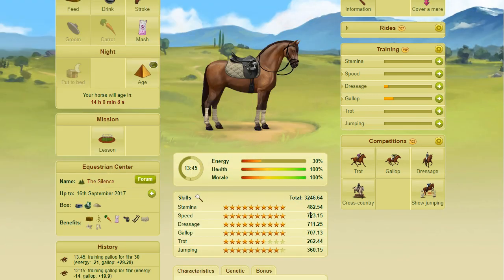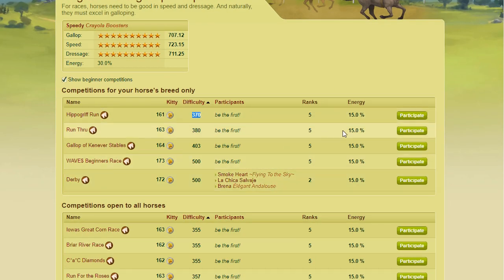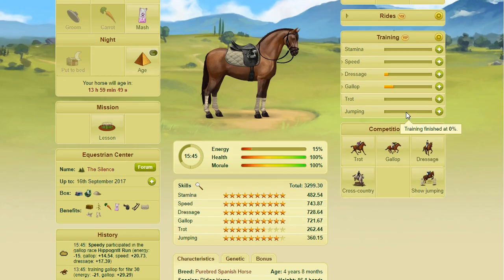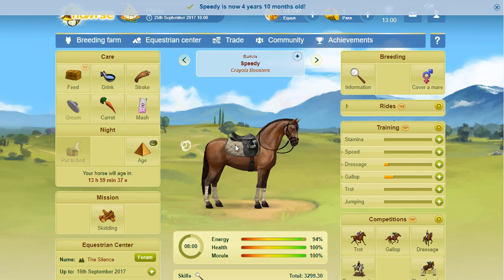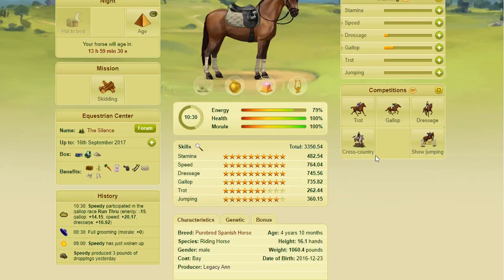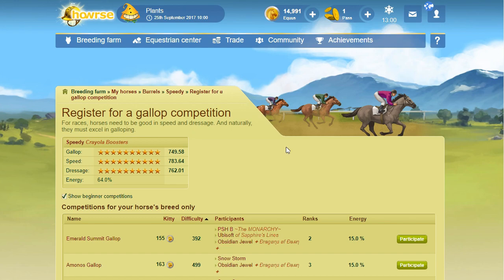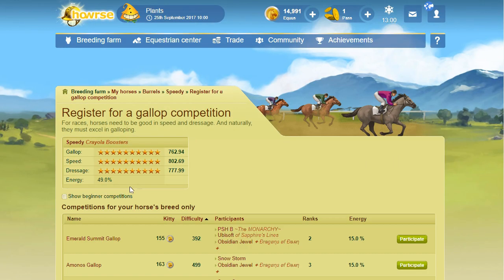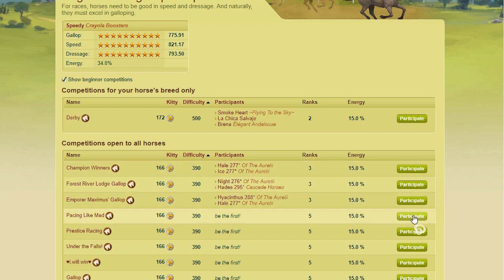All right — I have his top three skills up to around 700: speed, dressage, gallop all around 700. I'm going to start entering gallop competitions now to start bolding out his skills, and I'll select rookie competitions. Even though these show as higher difficulty competitions, my thing is that I like to train the top three skills to just under the rookie limit. The rookie limit for skills is you can't enter a rookie competition if you have more than 1160 in any one skill. So if I train speed, dressage, and gallop all up to like 1159 and enter gallop rookie competitions, he'll be at the top end of the allowed range.